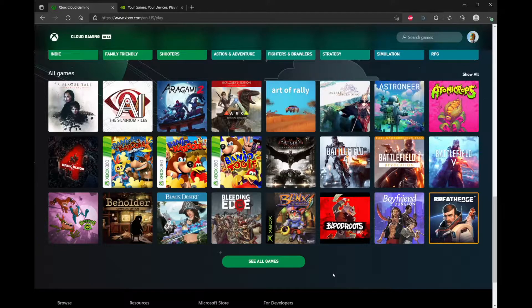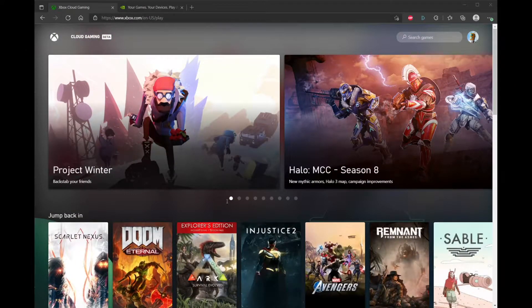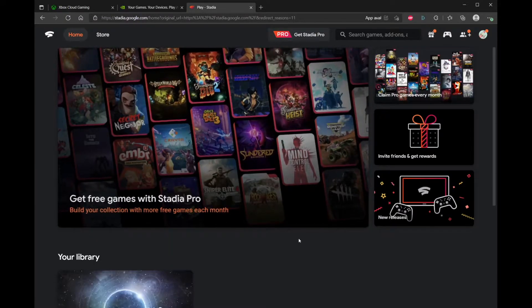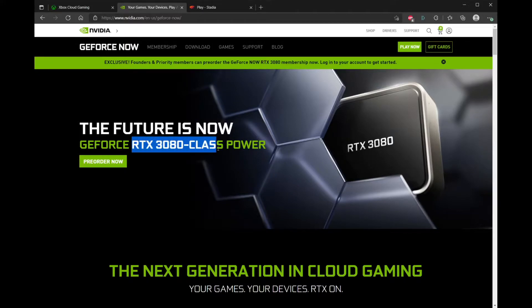xCloud will soon be available on TVs, so eventually you'll only need a controller hooked up to your TV to play. Currently that's not available. One thing is that it actually has a future beyond just the cloud — unlike Stadia, where you're restricted to Stadia's ecosystem, these games are accessible in some capacity on desktop too. In terms of limitations: it's controller-only for now, it's 720p or maybe 1080p — there's no 4K or 1440p. GeForce Now offers 1080p with RTX or 1440p with RTX if you upgrade, but we're not talking about that now.